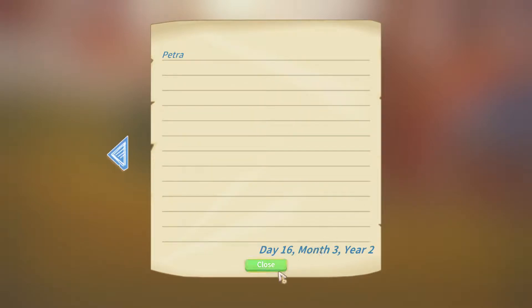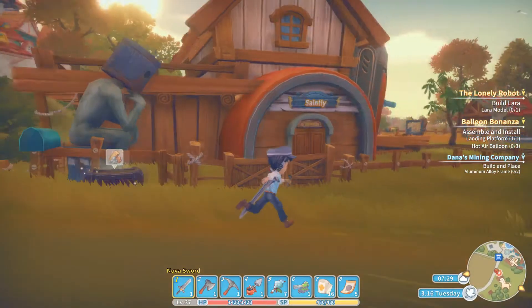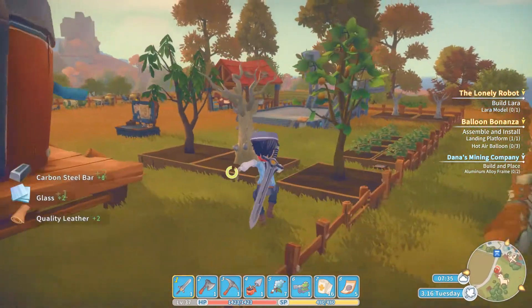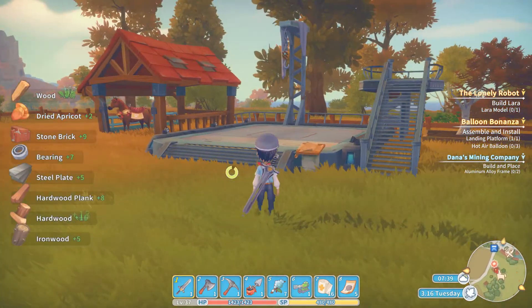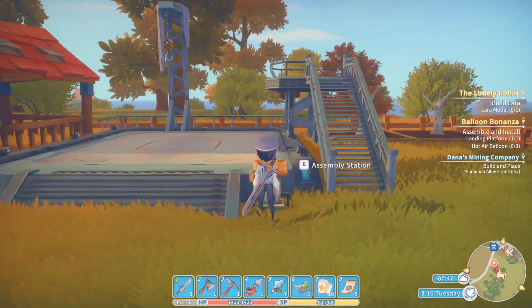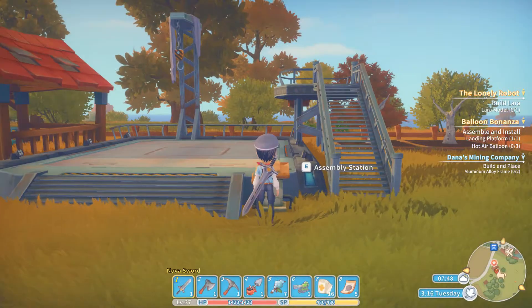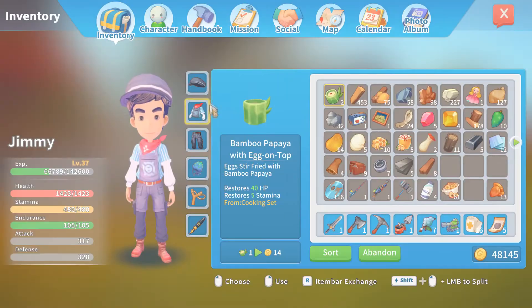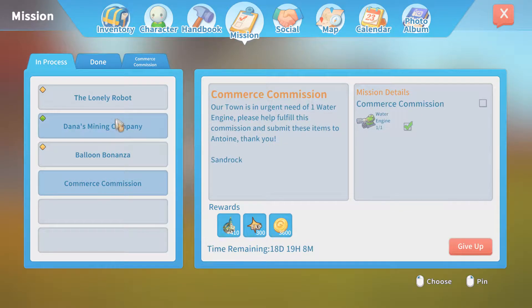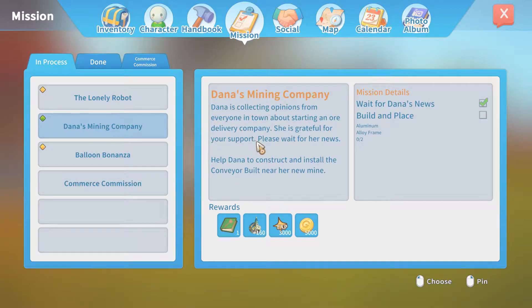We'll have to keep an eye out for a key for that. For now, we're still working on... my sound went out again — that's a weird little bug that just keeps coming back. Anyway, I still need to craft some items for the balloon. I don't have all the stuff ready for that, or for the lower model. But we can do this other mission to build something for Dana's mining company. I do have to go turn in this Commerce Commission, but Dana needs us to build and place an aluminum alloy frame — two of those. It should be relatively easy.